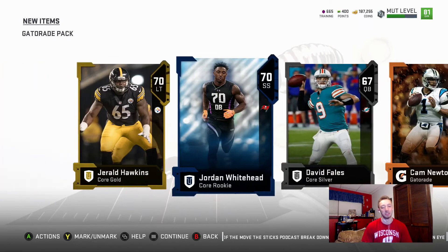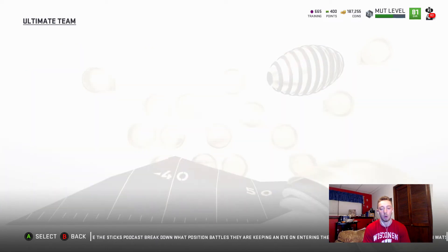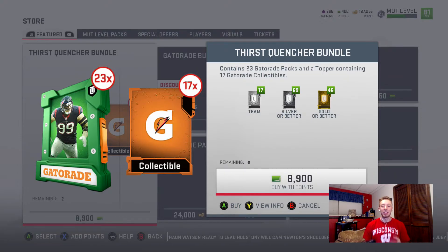The packs weren't insane — five players per pack, so it's ultimately up to you whether you want to buy this promo. The Thirst Quencher bundle might actually be worth it. Looking at it now, that bundle includes 23 Gatorade packs — 23! — plus 17 Gatorade collectibles, which will help you move up the chain and improve your players to that 90 or 92 overall. A very good bundle if you're looking to spend some major money.